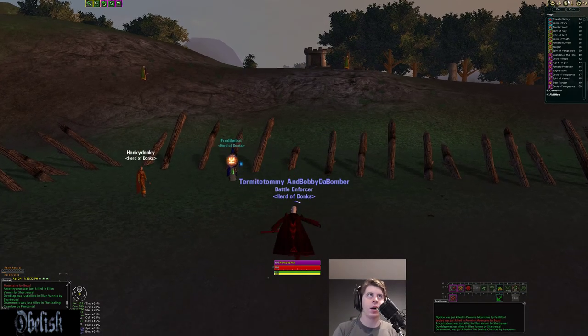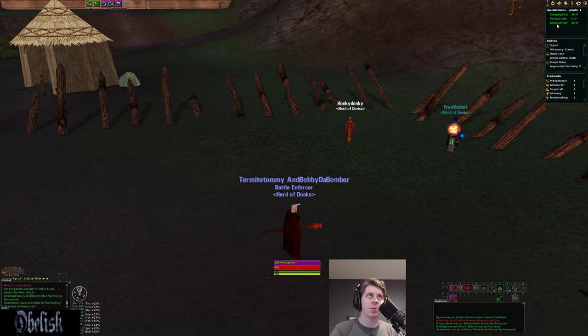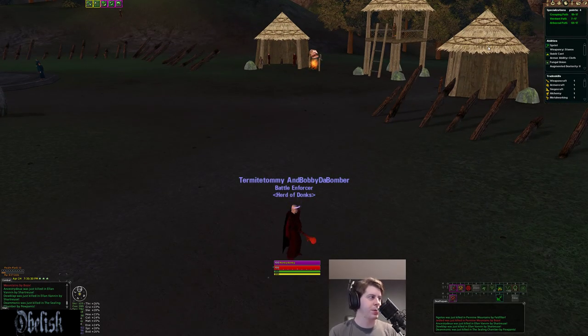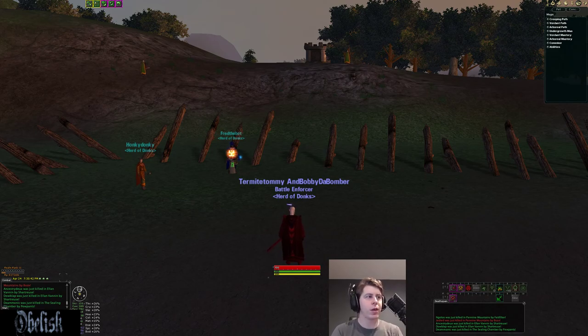All right, so we're on my Animist. This Animist is spec'd ARB spec, which is the high damage, big bombers — the kind of classic Animist spec. I'm going to look at the baselines before I get into the spec lines, and I also have another Animist over here that's going to be a creeping spec. We'll talk about the differences in those two specs, and we'll also talk about the Verdant spec.